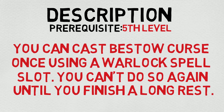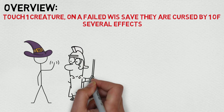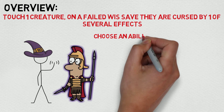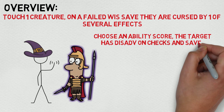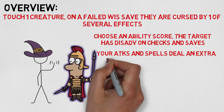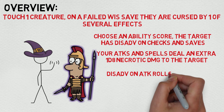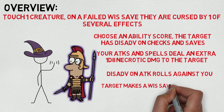Let's break down Bestow Curse in the overview section. Essentially, you touch one creature and on a failed Wisdom save they are cursed by one of several effects: the target has disadvantage on checks and saves related to a chosen ability score; your attacks and spells deal an extra 1d8 necrotic damage to the target; the target has disadvantage on attack rolls against you; or the target makes a Wisdom save at the start of each turn and on a failed save they waste their action doing nothing.